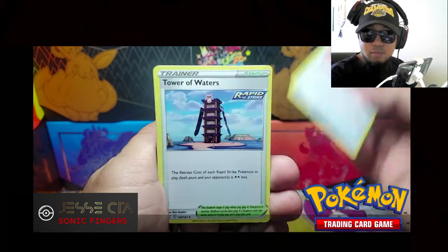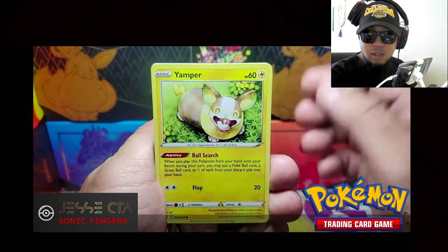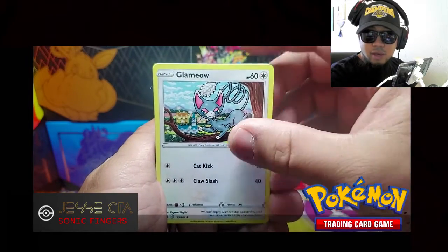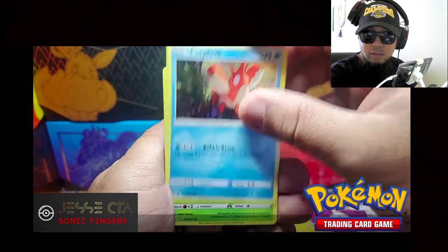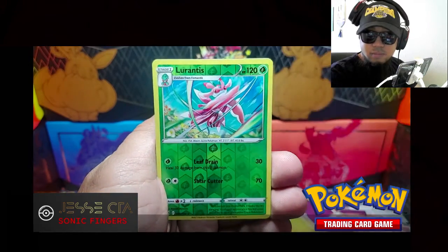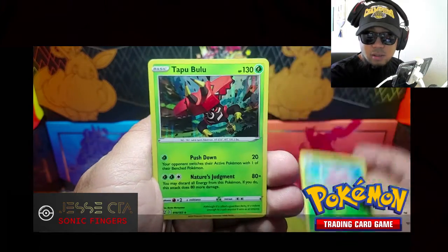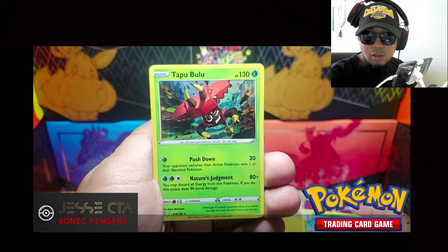Scape Rope. Tower of Waters. Luxio. Yamper. Glameow. Corsola. Scatterbug. Cubone. Lurantis is the Reverse Holo and the Rare. Tapu Bulu Holo.